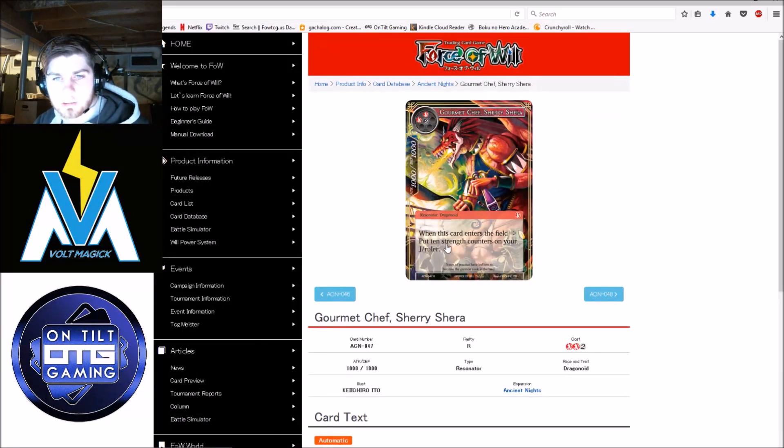Gourmet Chef Sherry Shara — when it enters the field, put 10 strength counters on your J-Ruler. Every archetype seems to have their big ten-ten that puts counters on their ruler. This one's okay. You can tap to reset your ruler to 10, then put this out and get up to 20 counters — that's a lot. Especially if you flip, you can rapid fire them off, deal 20 to something, then go back up to 15. But that's a pretty fringe scenario, and the fact that it doesn't do anything while it's on the field and has no symbol skills makes it not a very great card.